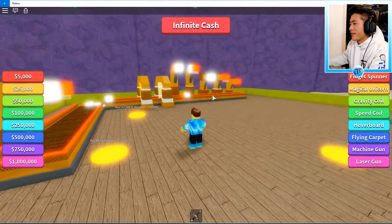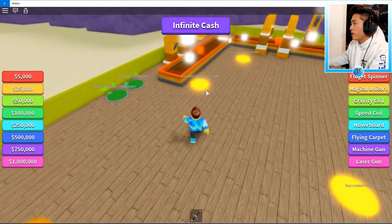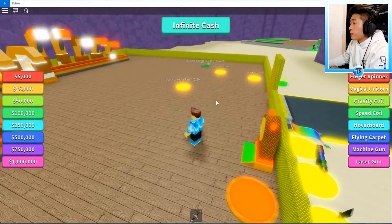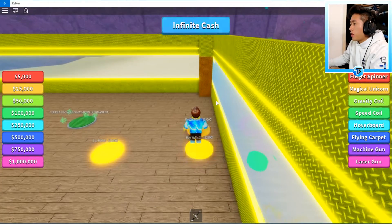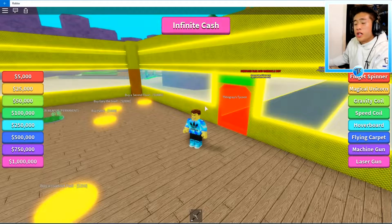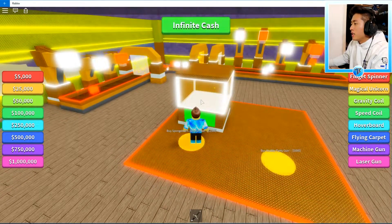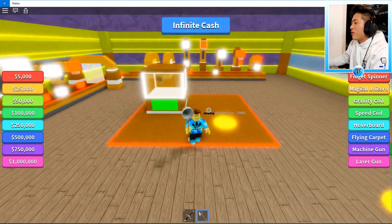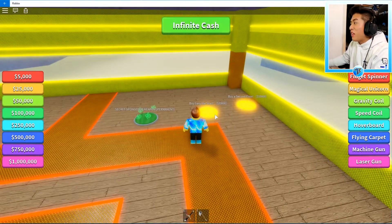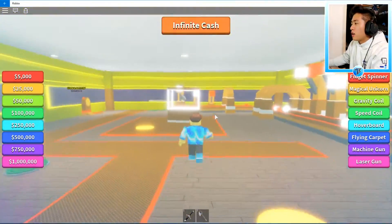Our tycoon is looking pretty empty, so let's buy the wall for $750, the third wall for $2,500, and another wall for $5,000. Let's also buy a security door because we don't want anybody coming in and ruining our tycoon. Let's buy this load up pad — we got the Spongebob jellyfish net for $1,500! We can catch jellyfish with it. Let's also buy the pass, and Gary the Snail for $20,000. Let's get the second floor going and buy the lights — oh my gosh, this is looking pretty cool. And buy the staircase — that looks pretty cool too.